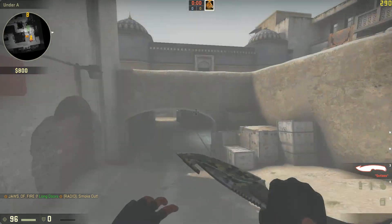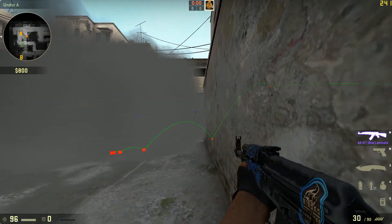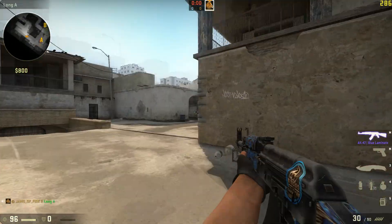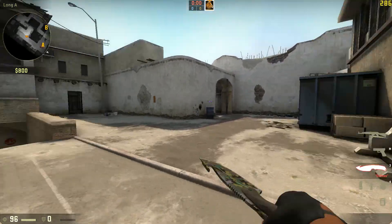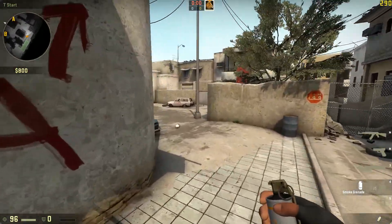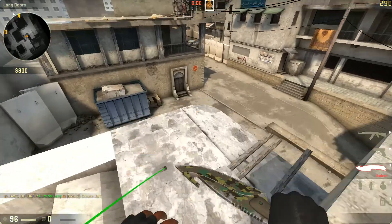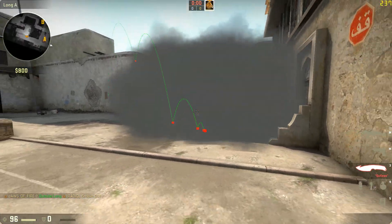It isn't 100% perfect — you can still count legs here and a little bit here as you can see right in there. But other than that, it's about as perfect as you can ask for. If the enemy team is holding you down A doors, a very easy way to smoke this area off and get them out of there is to grab a smoke grenade, take the line, go down to the first wire, and throw it. The only real disadvantage is it does take a little while for the smoke to eventually pop.